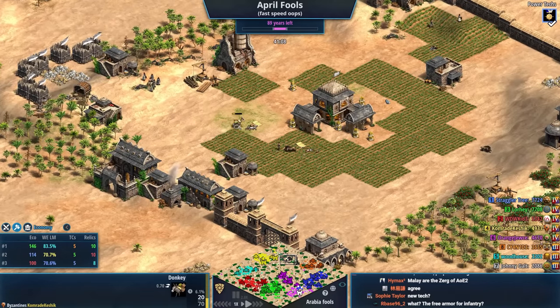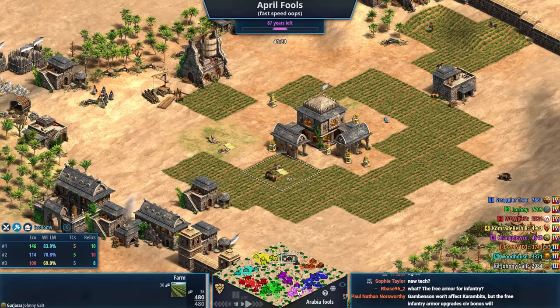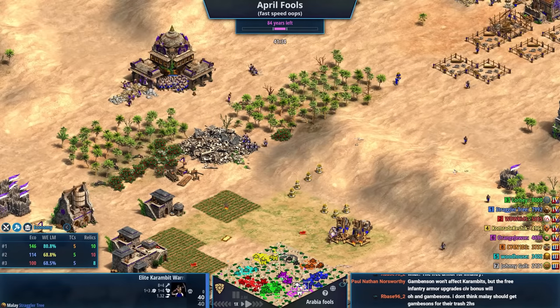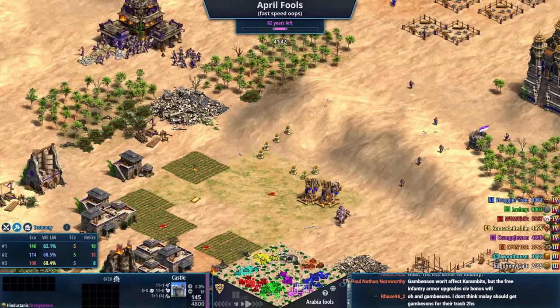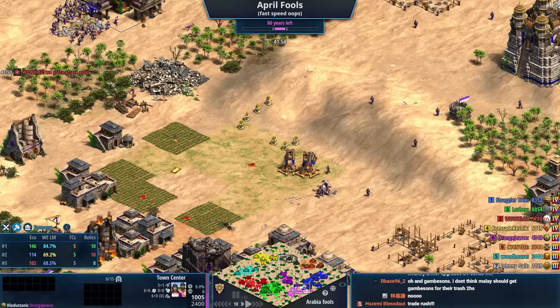Yellow has sent the trade donkeys underneath Gray's TC — they're now dead. The tech won't apply to Karambits directly, but it'll apply to other infantry for Malay, and the free infantry armor upgrades as a Civ bonus would obviously have a big effect on Karambits.